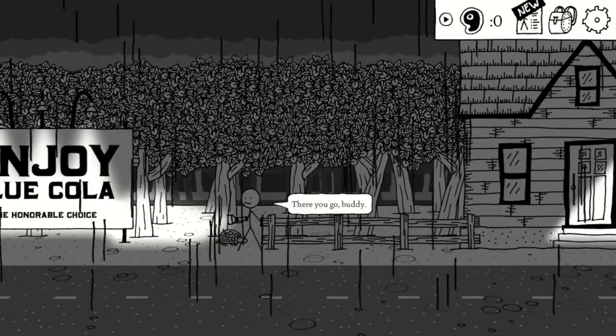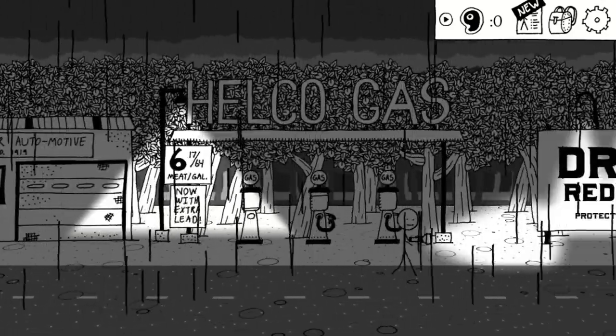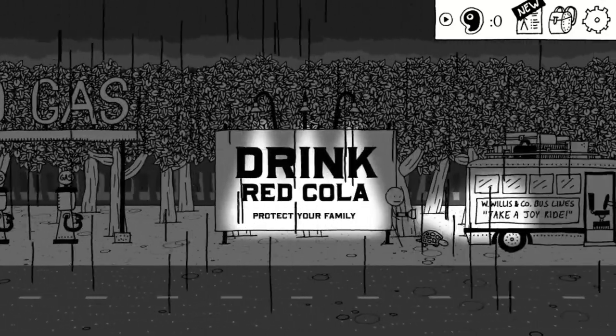We want to start things off in the prologue, where we find a turtle on its back. Flipping it back over and heading back to the bus, we'll find our first companion, the turtle. It's not very good, but it's pretty easy to get.